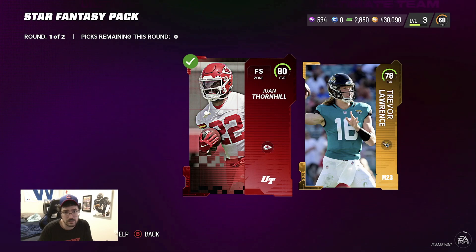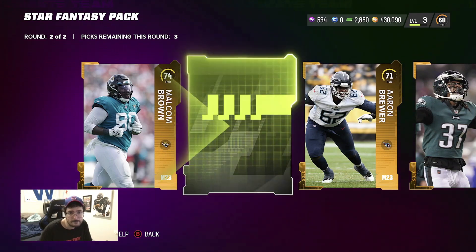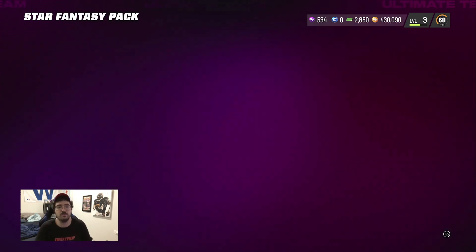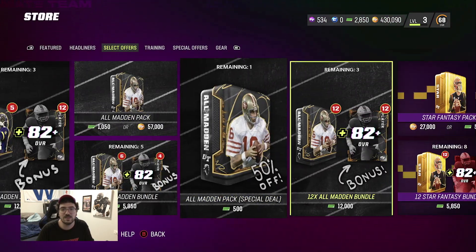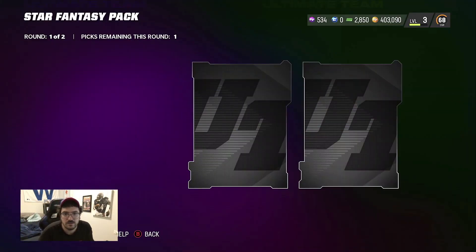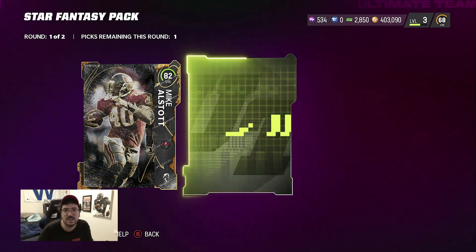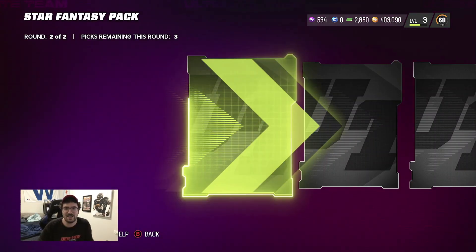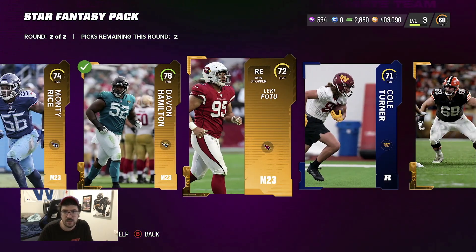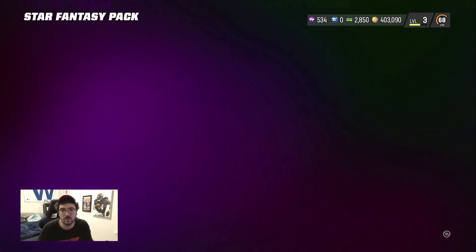Juan Thornhill — we'll take you. Let's see something good. A double elite pack — we haven't hit one of those in a minute. 74, 74, 72, keep moving. I feel like since we've been pulling so much heat I'm going slow. Maybe we should speed it up. 82, 82 — I don't know why I thought that'd be a big one. There's no shot I pull an 89 in the same video I pulled an 87. 78 — but still good. That 82 is probably going for like 13-14K.